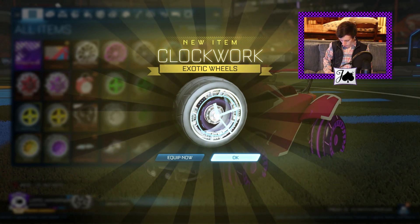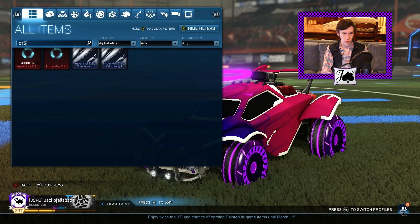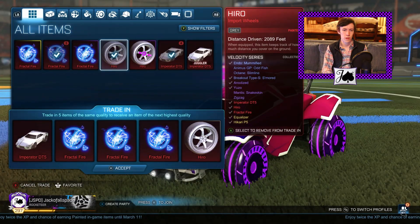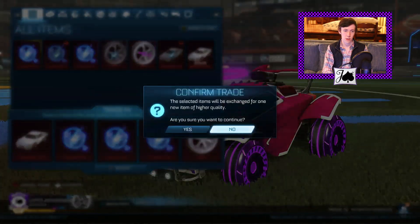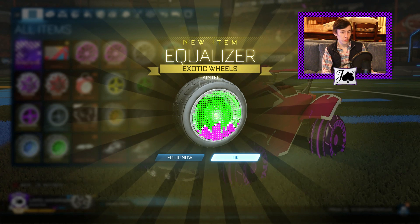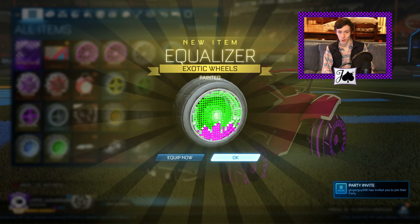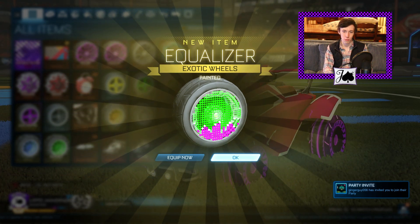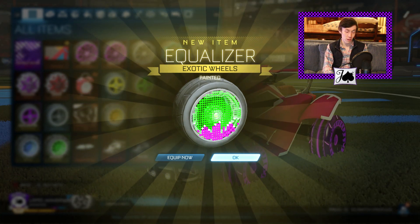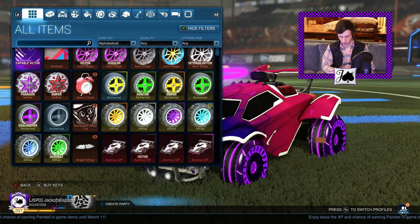Technically next we've got Haunted Hollows, but there's no real import trade-ups you can do from that, so we'll go ahead and do Velocity next. We got some Force Green Equalizers — that is not bad. Definitely better than Force Green Hikaris; those would have looked just like the originals. I remember when Velocity came out I pulled some of those and was so excited — I wore them for absolutely forever. So it is kind of cool to get another pair. I'm glad we got the better wheel and a decent paint on it.